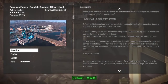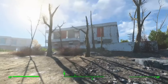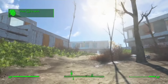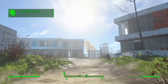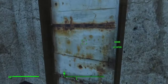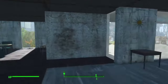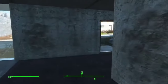At number three, we have the Sanctuary Estates mod by Madrix. Have you ever seen the Sanctuary Hills residency and wished the sole survivor and the settlers could be living in post-war luxury? Well, this mod trades the broken down houses and rusting cars found in the base game for futuristic homes and beautiful sights. This mod makes sure that Sanctuary lives up to its name, while still keeping the lore-friendly grime on each of the houses, and is a must download.